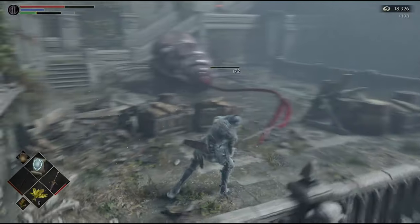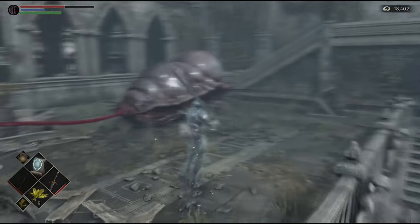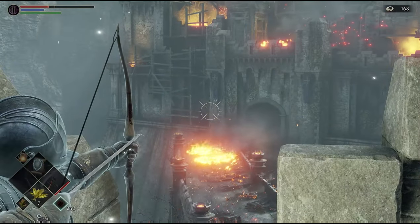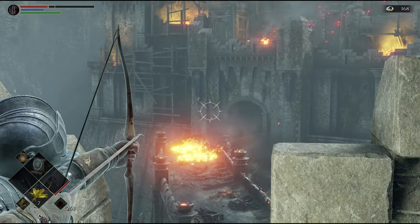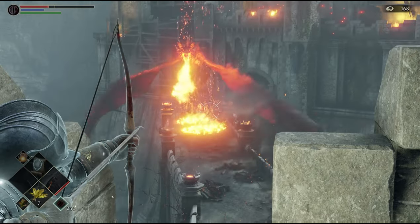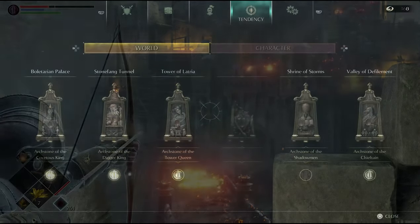All you have to do is kill the primeval demon, take its soul, and then you're free to go back to the Nexus. Once you port back, the world tendency will update — you'll be very close to pure white, but not there yet. The next thing you need to do is either kill one of the remaining bosses like the Penetrator or the final boss, or kill one of the dragons — either the red dragon or the blue dragon. After you do that, port back and your world tendency will shift to pure white.